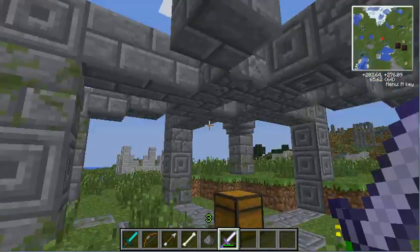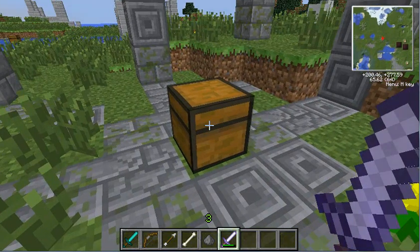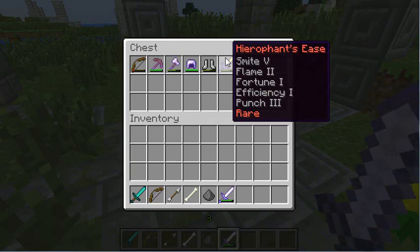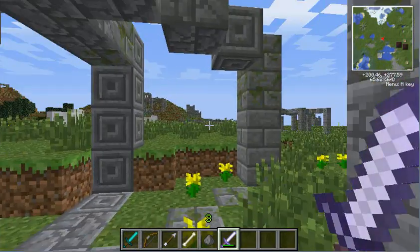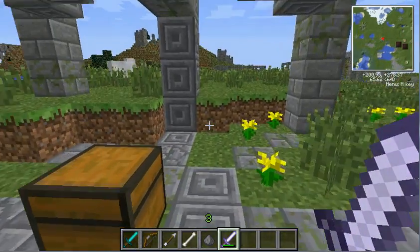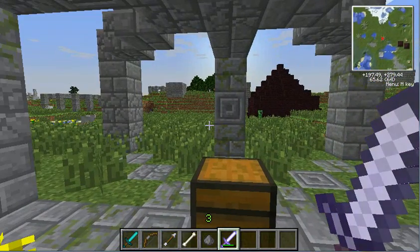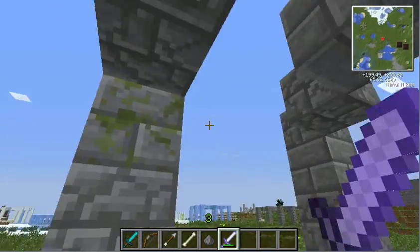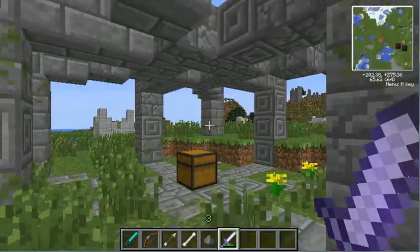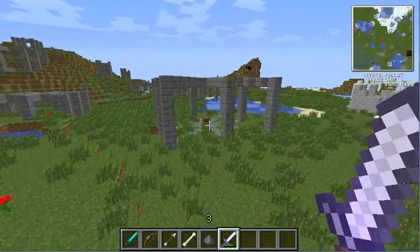Another way is by finding these little weird structures. These are called Ruins. If you go to the chest in the center of each ruin, you'll find lots of different items. The amount of items that you find is dependent on the size of it. This one right here is a size five. The height of it determines what kind of items you get — the larger it is, the better the items you get.